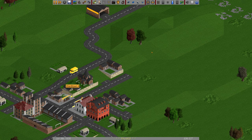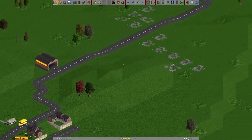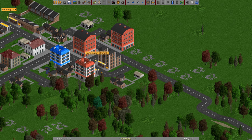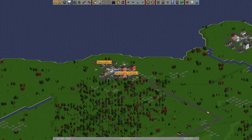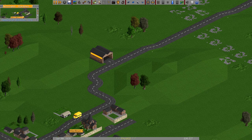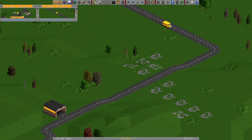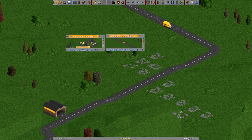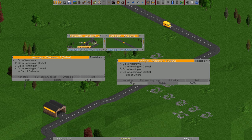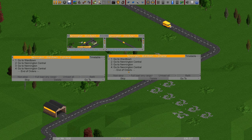Hey guys, welcome back to OpenTTD version 13 with me — Time and Tactics. We're looking at more town stuff: we have our bus stop, a road going up, and two buses going all the way over to Nennington Central and Nennington. There are a lot of people waiting everywhere. One thing I found out from the wiki is that since we have two buses, we can make sure they have the same orders.